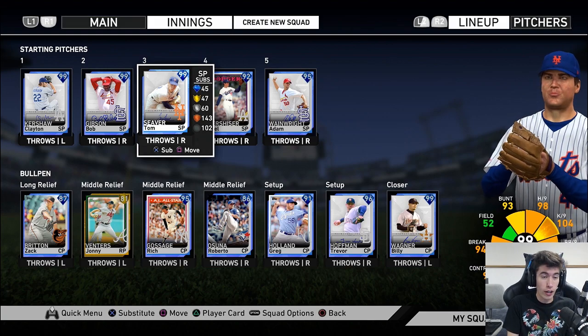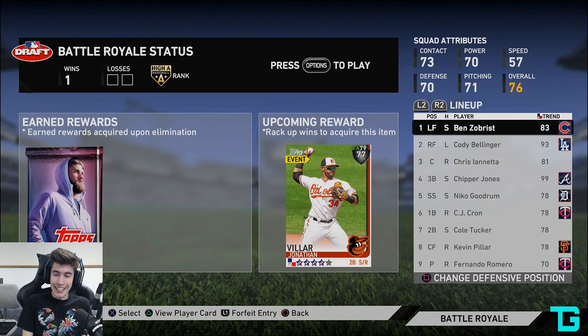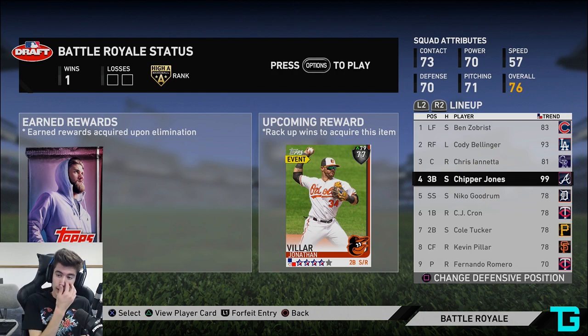Sorry if it took so long to get to that decision — I just wanted to go over my reasoning and make sure you're aware of why I'm taking the card that I did. If you're providing feedback in the comment section, feel free to give suggestions. This is the team we're rocking with. We have 99 Chipper — I'm tempted to lead him off instead of Ben Zobrist, but at the same time Ben Zobrist will probably do better against a common starter.